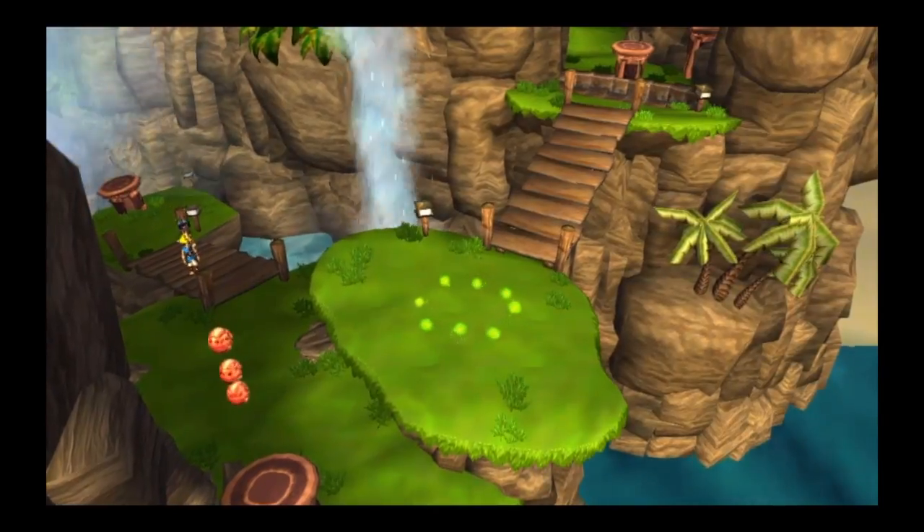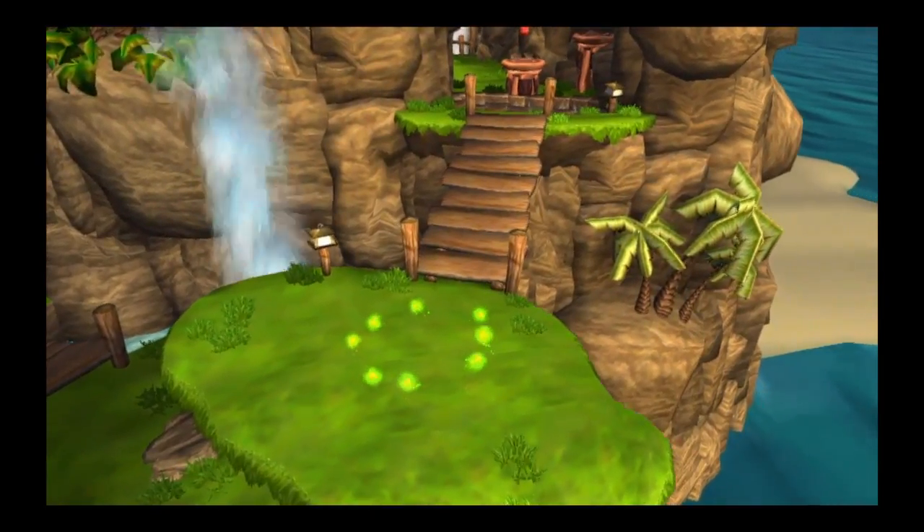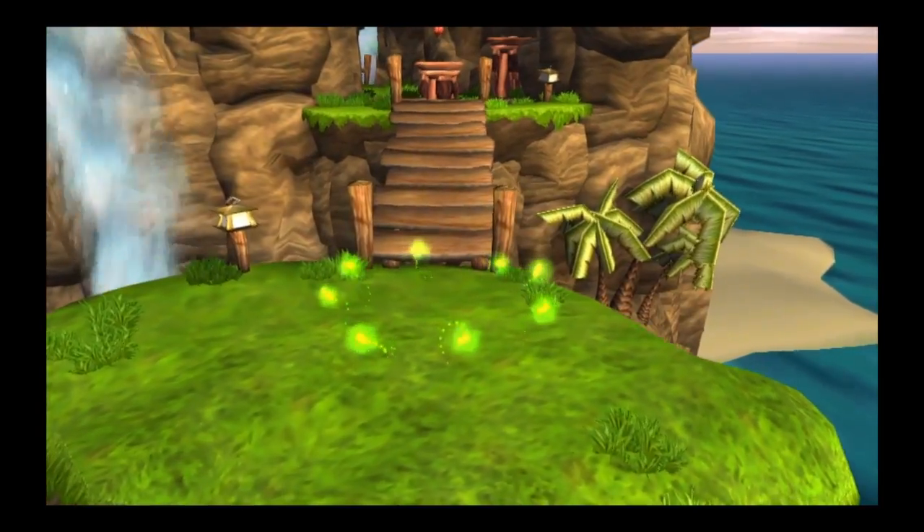Those little green balls of energy on the ground are a type of eco. Pick up 50 small green ecos or one big green one to increase your health.